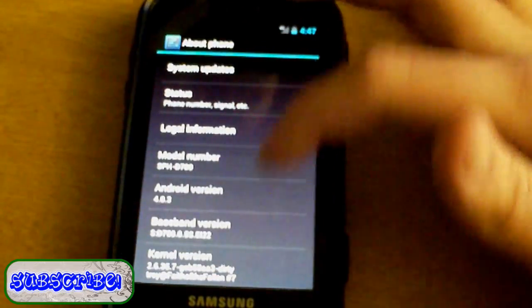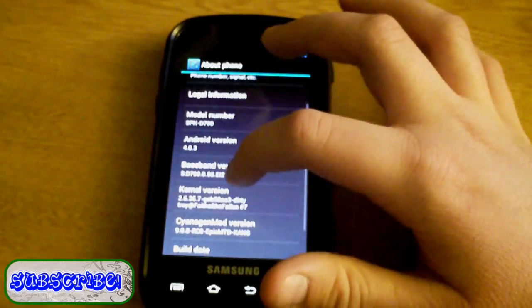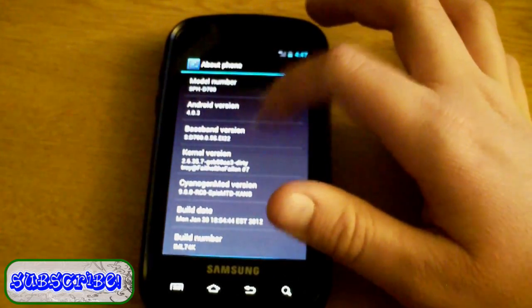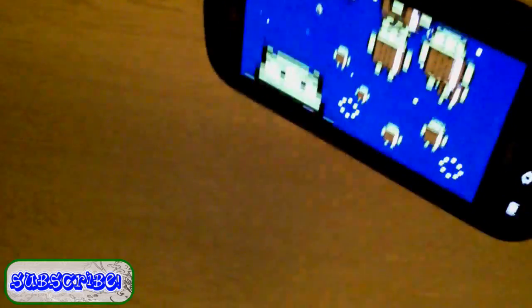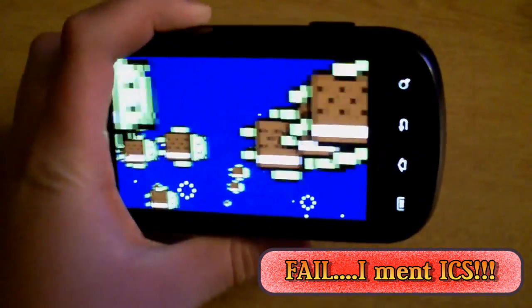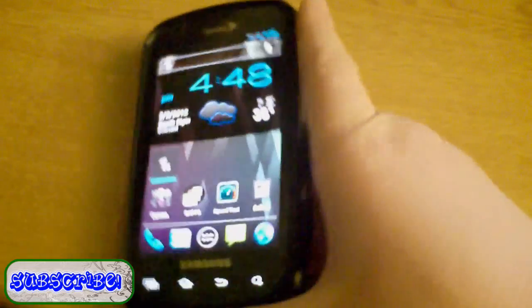Backup and reset works, you can back up your data. Date and time works. Under About Phone: you cannot update your PRL or profile yet — they're working on getting that working. Model number is Samsung Epic, Android version 4.0.3. And there's the little Ice Cream Sandwich Easter egg — hold the ice cream guy and he gets bigger and bigger, then you get your flying droids in the air. Really cool.